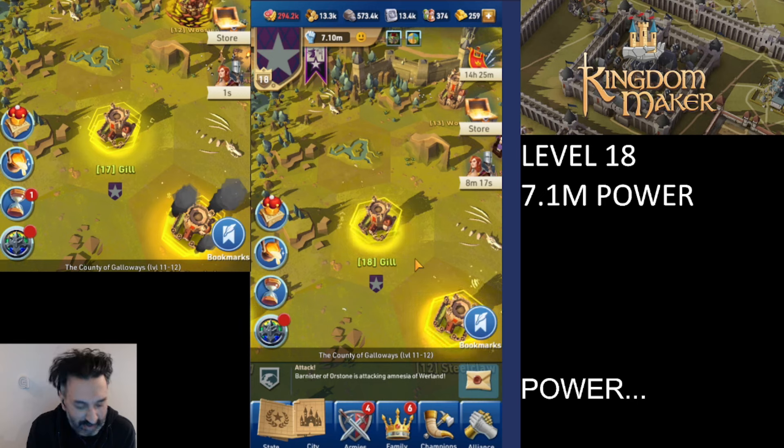In this game there are five types of power: family power, city power, research power, military power, and land power. All of these things can be affected by doing various things within the game — upgrading things, building, etc.